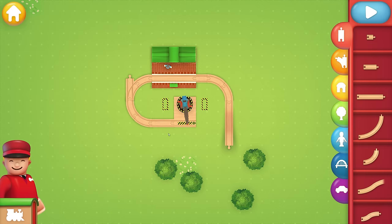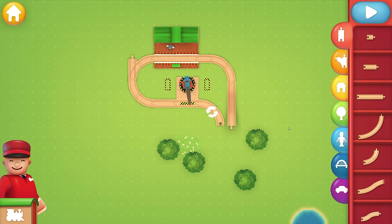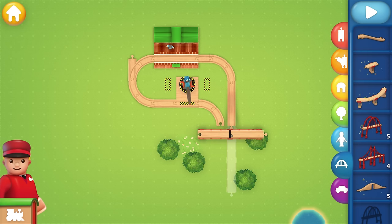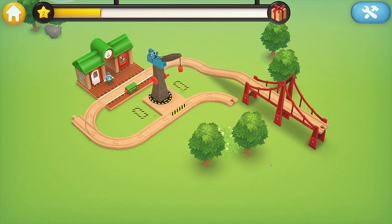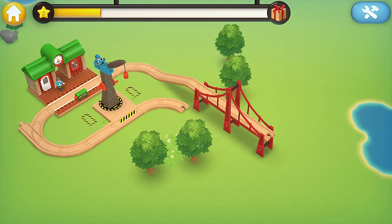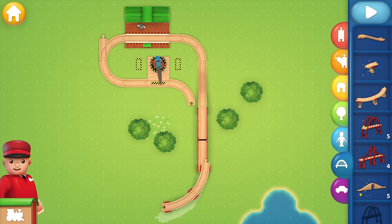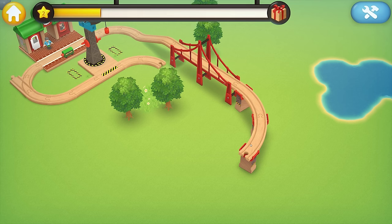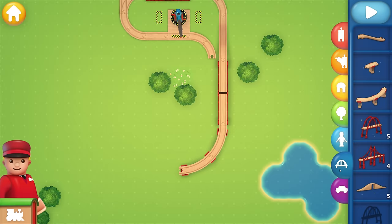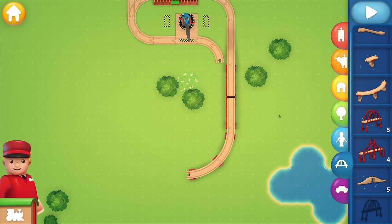I wonder if I can actually go under the elevated section. For the first go-around we're going to keep this a little simpler than what we usually do in toy time — this is a trial run. Let's see what this looks like from the 3D view. Oh, this is so cool! Let's check out what these little supports look like. We don't have supports like these but we can make do with our green Brio supports.